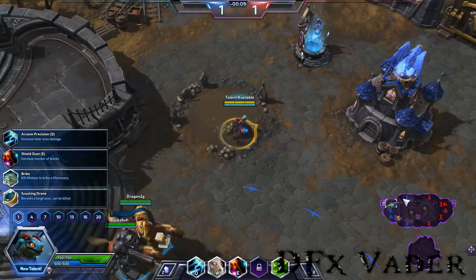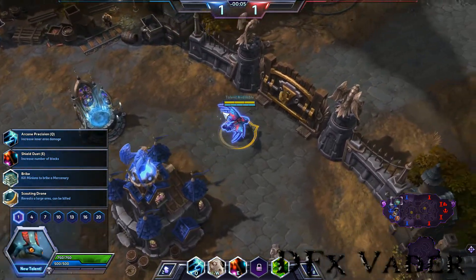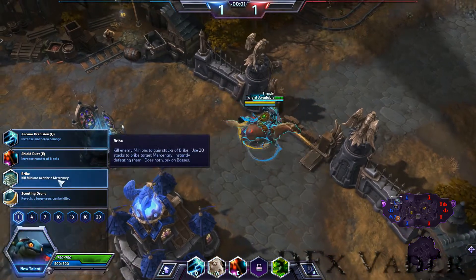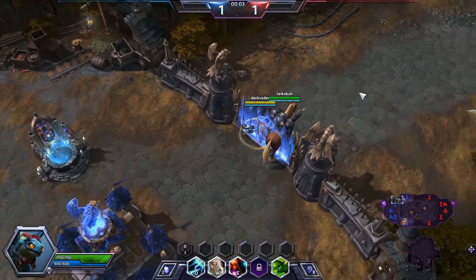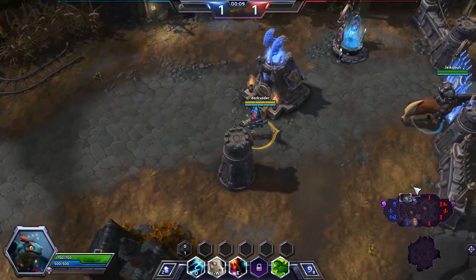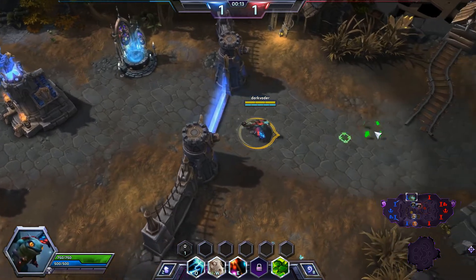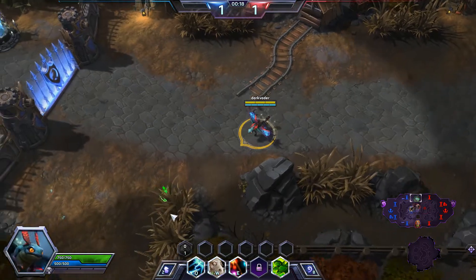Since Uther is here, we're not going to focus as heavily on healing — though that's really what Brightwing does best. For our level one talent we are picking Bribe. What this does is every 20 stacks — and we get a stack for killing a minion — every 20 stacks we'll be able to buy a mercenary, essentially walking up to a camp and using the Bribe ability.